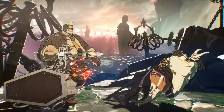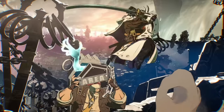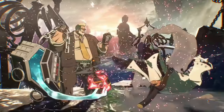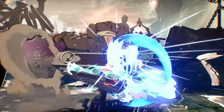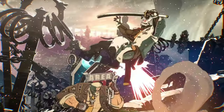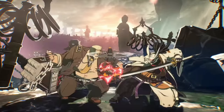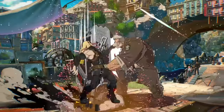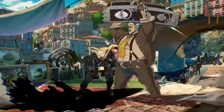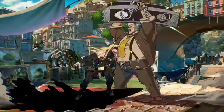This is looking good. Arc System does a good job of making their characters. He can dash forward, he can do projectiles, he can stagger you when he hits you with that coffin — he's looking pretty good right now. And it looks like some of his normals are going to be doing that coffin. By the way, in that previous one where you see his arm go up, I'm pretty sure that was like a dust attack.